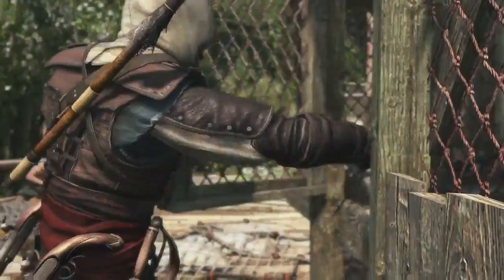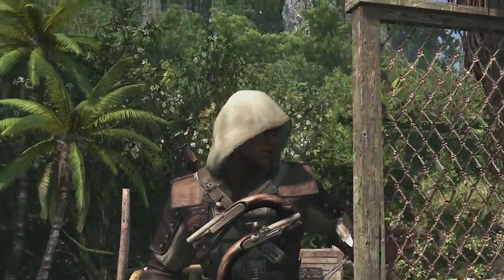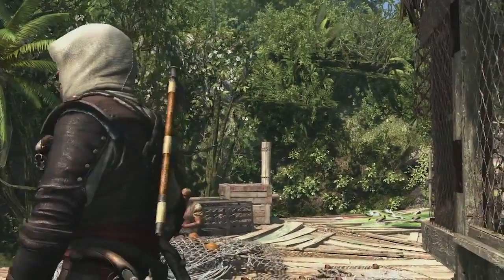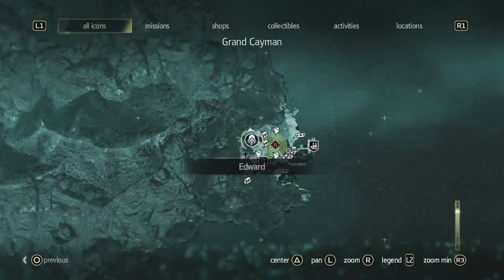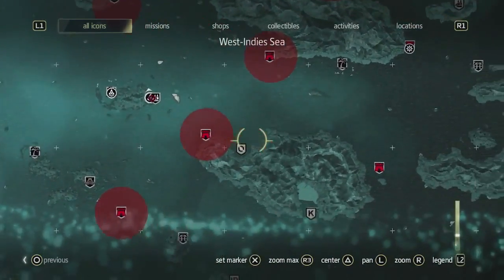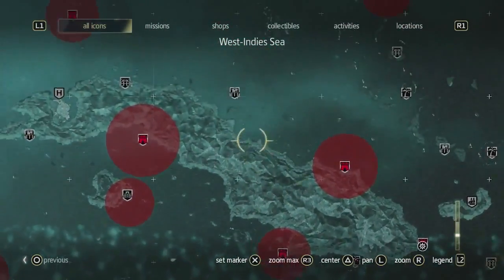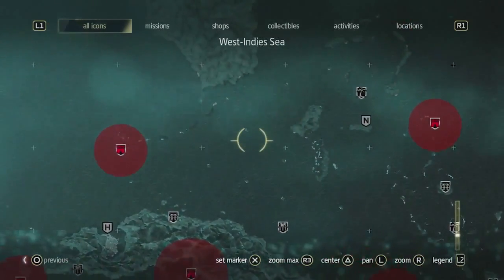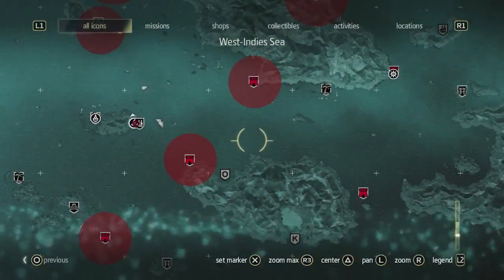We have two targets to take out — two Templar brothers — so we're going to accept the contract and the world map is going to show us where this contract takes place. The contract is actually very close to us; it starts in the village we're in. But as we zoom out, we want to show you the world that we have: over 50 locations, centered by Cuba, the Bahamas, and Florida up north. This is a massive world — there's a lot to find and do in this Caribbean Sea.